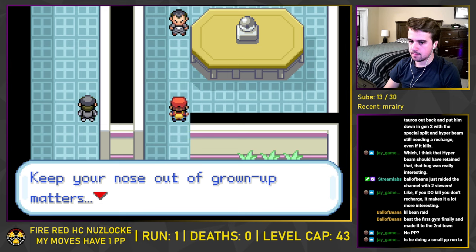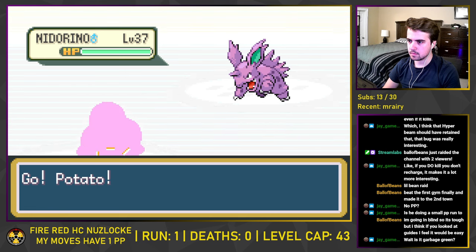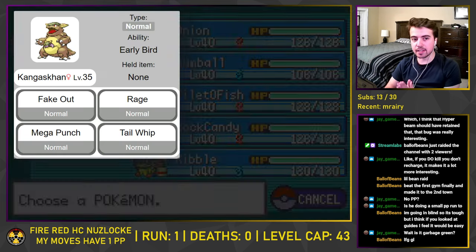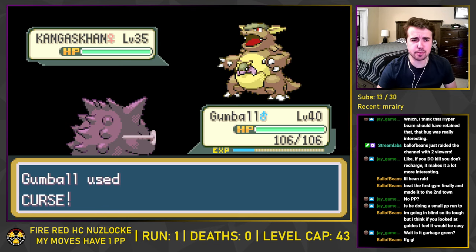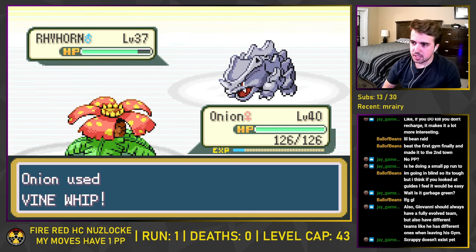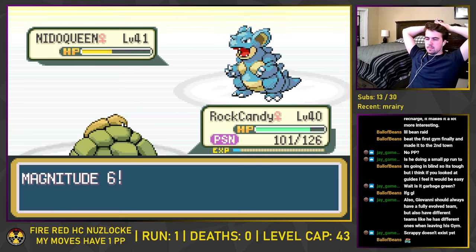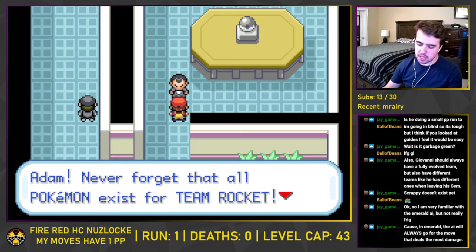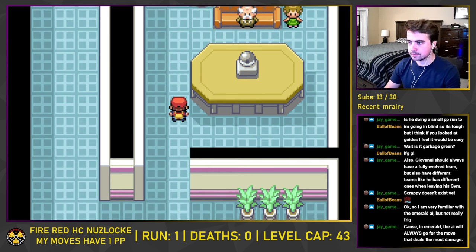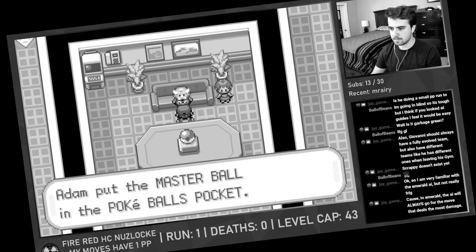There is still something we need to take care of — we need to fight Giovanni again to free the president and the entire city. Giovanni leads with Nidorino, and Potato outspeeds and uses Earthquake to get the KO. Then comes Kangaskhan, which only has Normal-type moves, allowing us to simply go into Gumball, place a Curse on it, and wait out the turns. The Rhyhorn that comes in third is easily cleaned up by a Vine Whip from Onion, and last is Nidoqueen. Rock Candy ends the fight with a Magnitude, crumbling the Mafioso's hopes and dreams. Giovanni declares he will return, but we know we'll be ready. He, along with all of Team Rocket, flees Saffron and the city is saved. As thanks, the President awards us with a Master Ball.